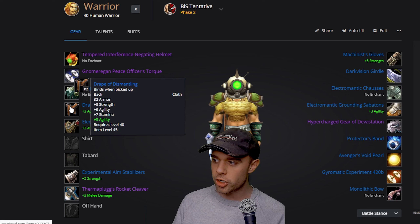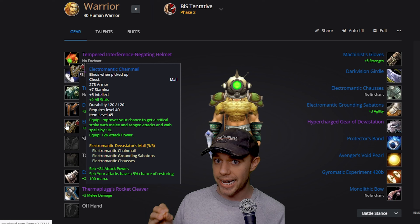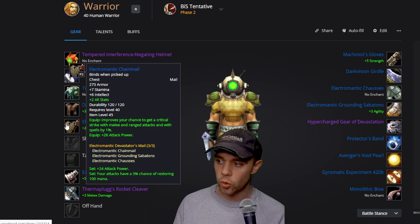We've got the Drape of the Dismantling on our back. Then for the chest plate we're going to go with the Electromagnetic set. This is actually quite cool — increasing crit by 1%, 26 attack power, and some basic stats including stamina and intellect.